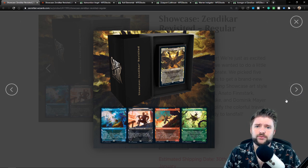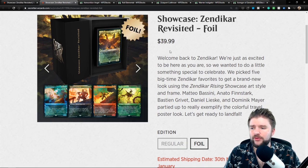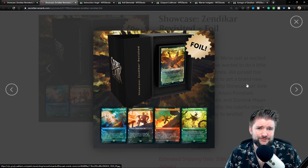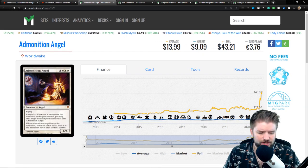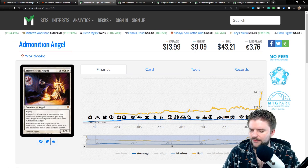Now let's talk about: is it worth it? The regular edition is $30 and the showcase foil version is $40. I think it's a good price point. Starting with Admonition Angel — this is roughly a $9 card. The foil has seen a huge price jump lately, which I'd attribute to Zendikar hype. Even looking back historically, this is around a $20 foil — anywhere between $15 and $20 on any given day for the past two years.